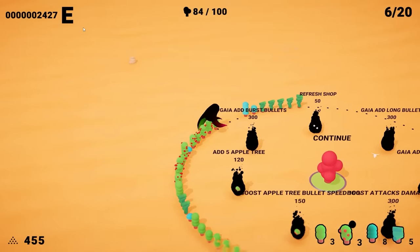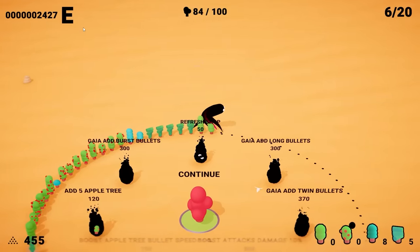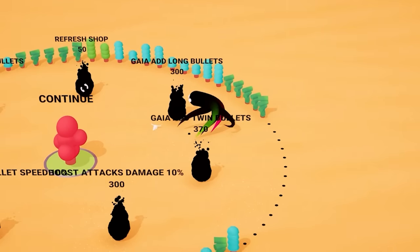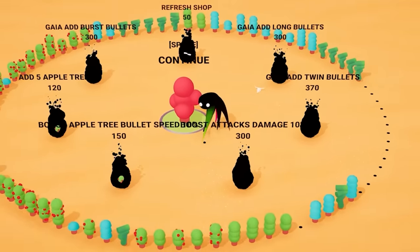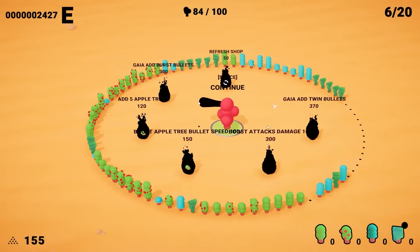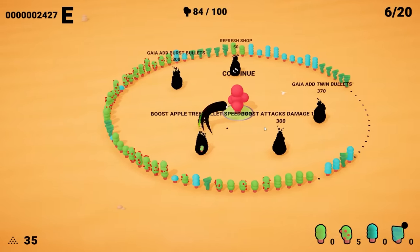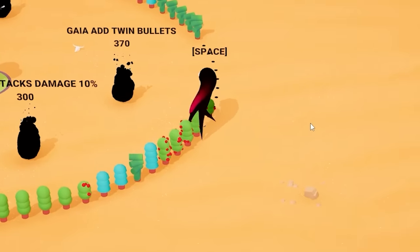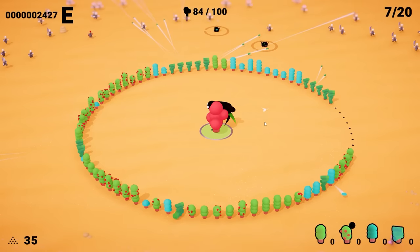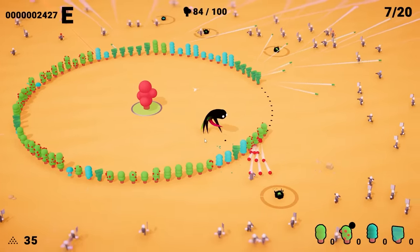We're going to continue to spread apple trees along there — that's a lot of damage. Then we'll go some more protective trees and just start filling out the gap with whatever else we got. These will probably die but we'll replace them with apples as soon as we can. I'm going to have Gaia add long bullets — I'm pretty sure Gaia is our main tree, so it should be able to shoot by itself. Then we're going to get another five apple trees because this side over here needs some help. We almost have a full ring ready, and we've got $35 in the bank. We'll also look out for Gaia's long-range bullet to see if anything happens with that.